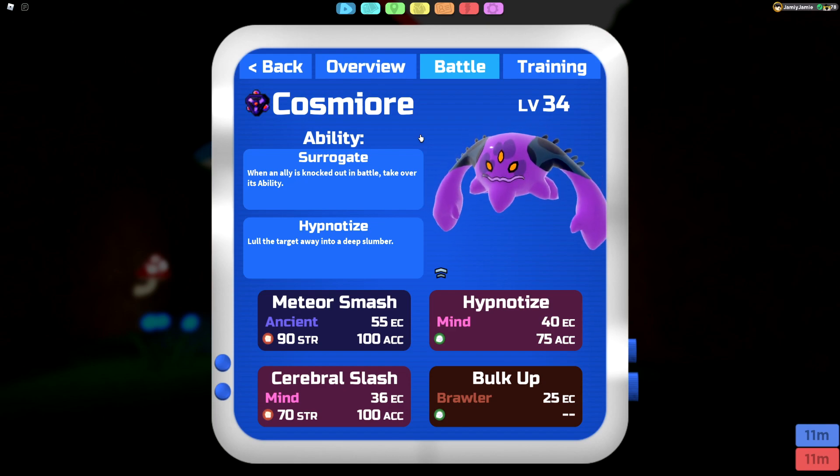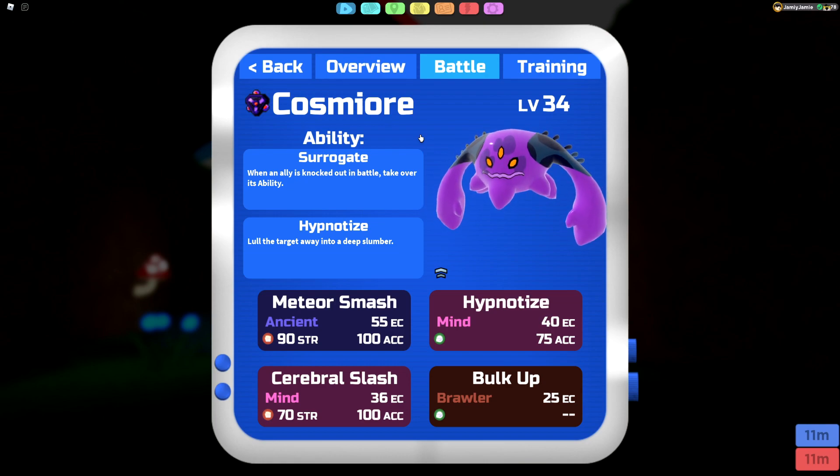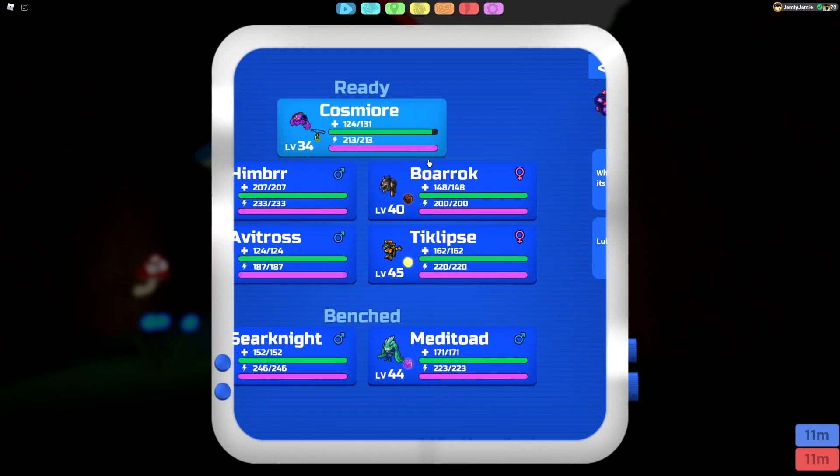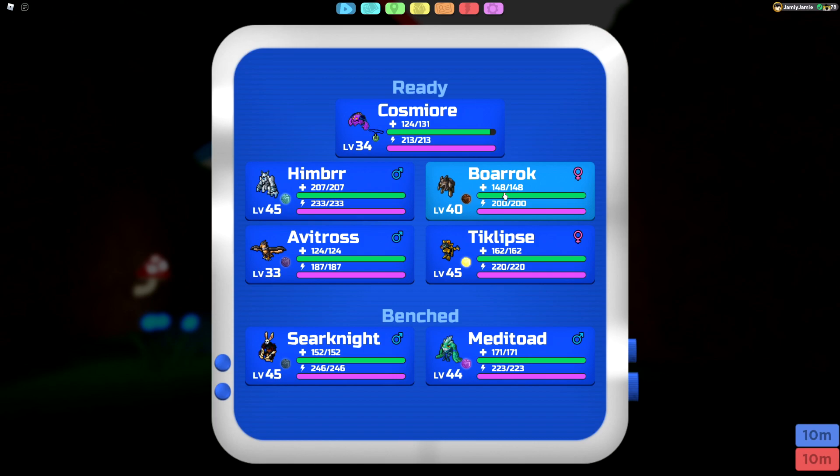Cosmiora, being very bulky, pretty dang quick, and also hitting really hard, can make use of Surrogate way more than Darugo. You can pair it with basically anything. For my team right now, Himber and Siren Knight both have Awakening, since I'm mostly going to be clicking Ancient or Mind-type STAB moves. There's Awakening, and you can also run it with Boast — Cosmiora has one of the highest melee attacks in the game, so you're almost guaranteed to get Boast to activate.